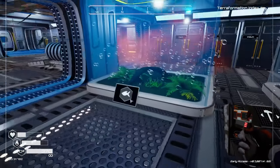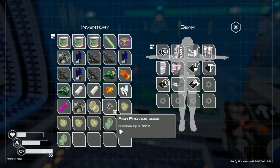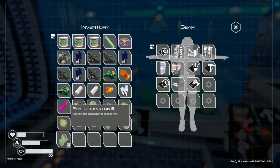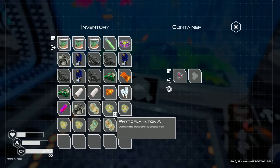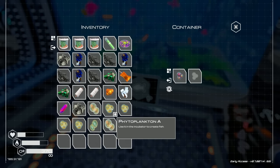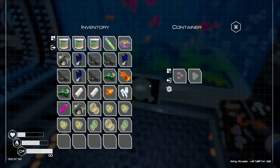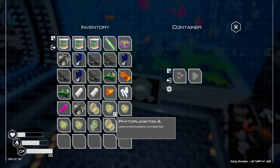Okay, calm down everybody! We got photoplankton C, fish provost eggs, photoplankton A, A, A, A, B, C, and B. A whole bunch of things to play with. If I put those in there - those go in there. But it says 'use it in an incubator to create fish.'